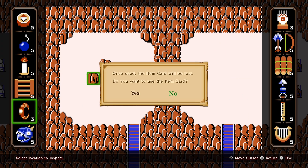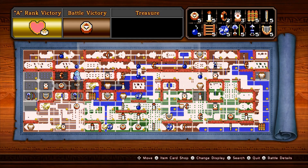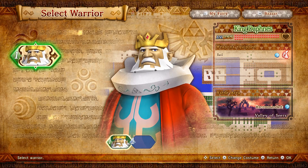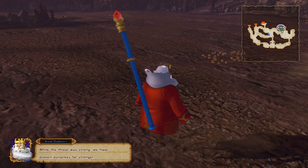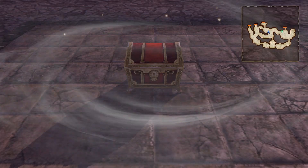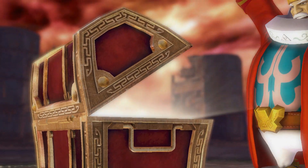Use the power bracelet here to unlock the A rank item for this map. King Daphnis must be selected first in this two member party. If you achieve A rank battle stats, a treasure chest will appear with a full heart container for King Daphnis.